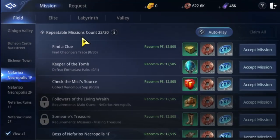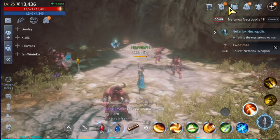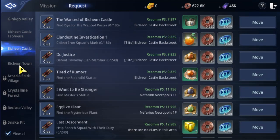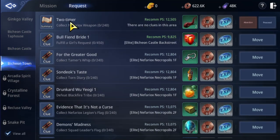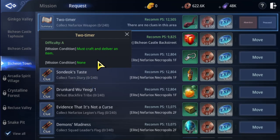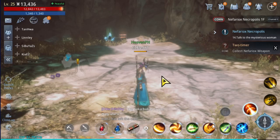The quest is called — it's gonna be under Mission, under Request — Binchon Town Two-Timer. And if you click Move for this Two-Timer quest, it will not auto-path, it will not take you directly to the location. It doesn't even have any summary about the monster you're going to kill — just 'Must crop and deliver an item.' So there's no clear explanation about this quest.